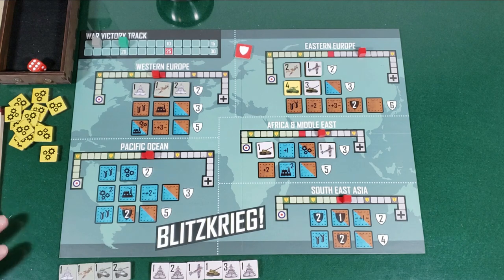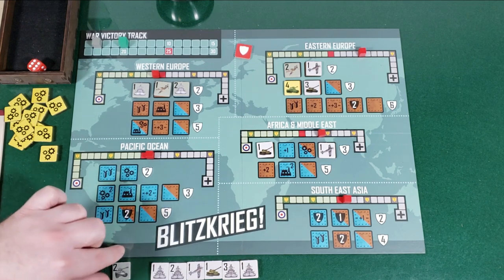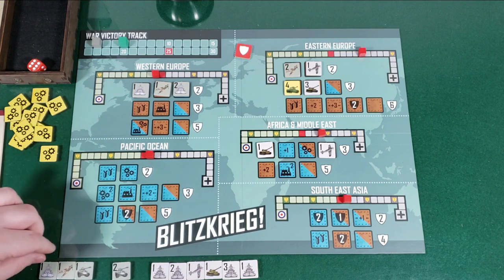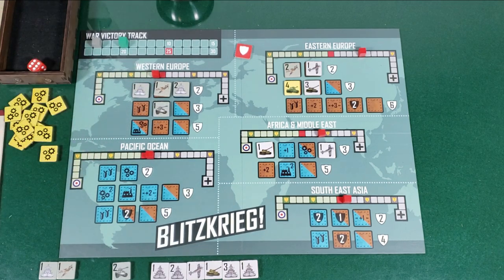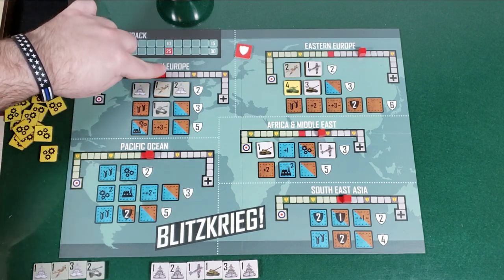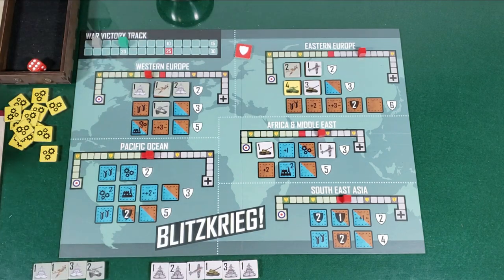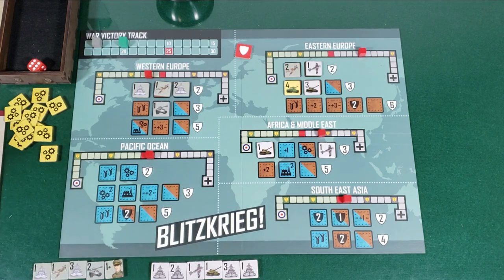My turn. I need to get some more higher value units out there. I'm going to do my one tank on the industrial production in Western Europe. Industrial production — remember, I get to add another unit to my reserve. A three naval — now we're talking. It's a one tank, so the balance track moves over one. At the end of my turn I draw and get a general, which counts as an army.